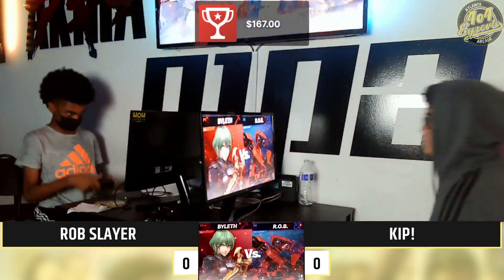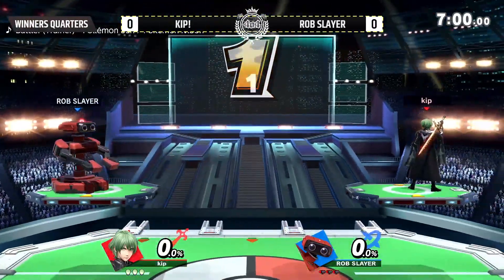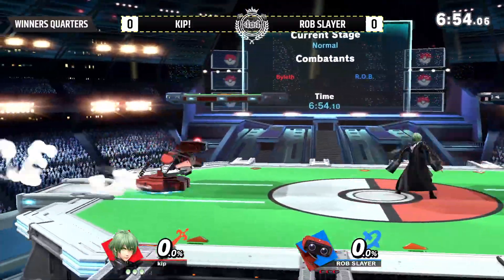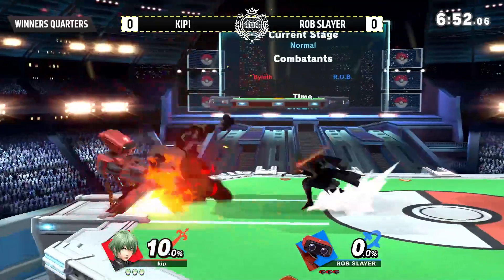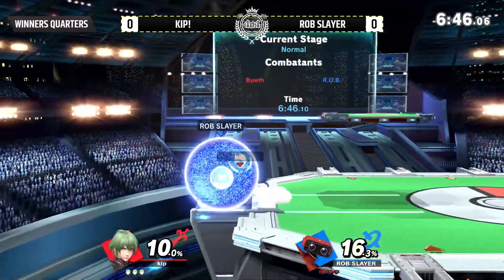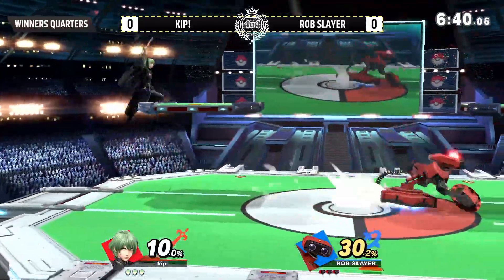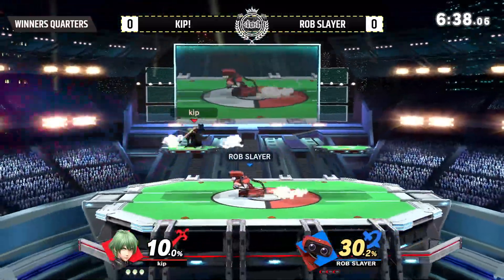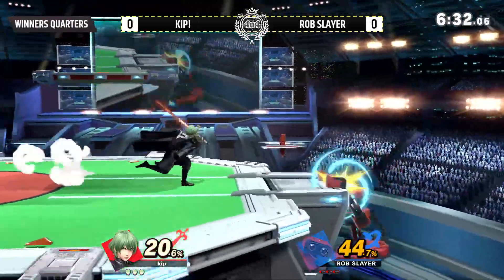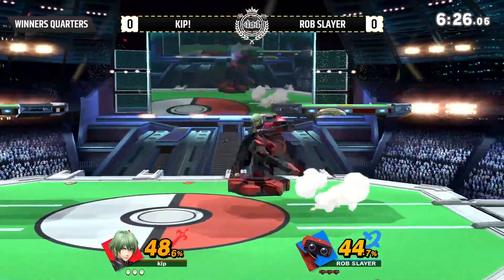Kip going into the wrong port, that's okay. Rob's player immediately starting — we have a full stage interaction, very cool. Another one! Kip taking all the stage control in that scenario. You can dash back and probably punish with a lot of Rob's frame data. In those moments where you already have your down — his entire kit outranges it, maybe not out-frame it, but Kip capitalizing.